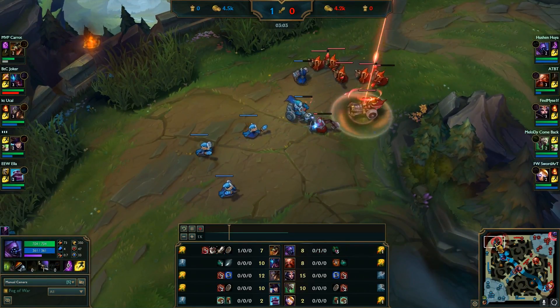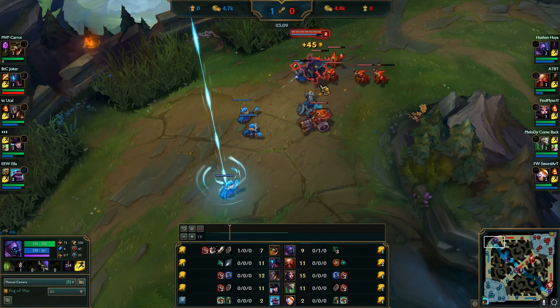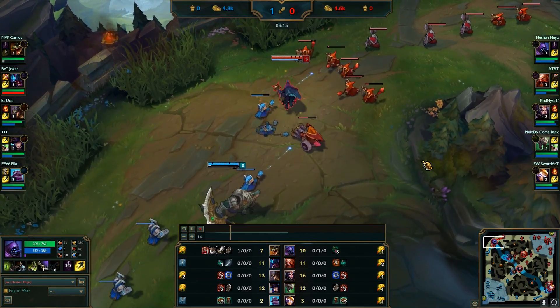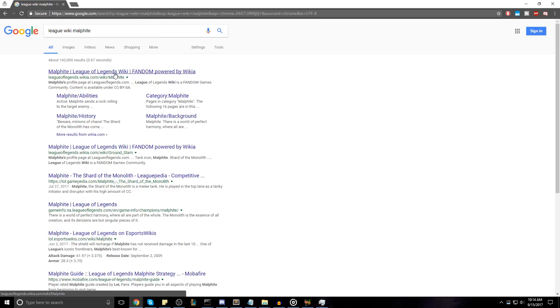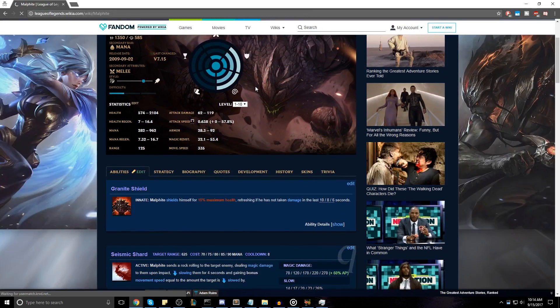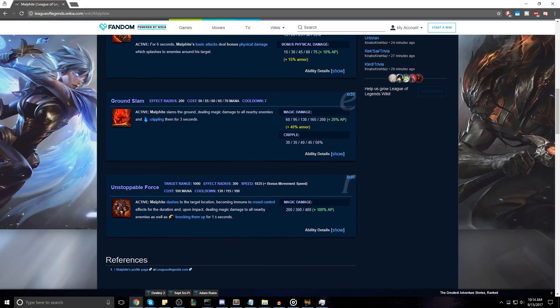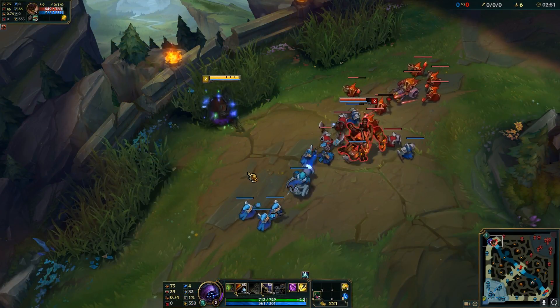Now let's move on to the next example: Malphite. If you've ever played a melee auto attack-based champion against Malphite, then you probably know the struggle of canceling your auto attack because of the attack speed slow. So what we're going to do is pull up the wiki and look at two important things: the cooldown of his attack speed slow, which is his E, and the duration of the attack speed slow. The cooldown is 7 seconds, and the attack speed duration is only 3 seconds, which means there's a 4-second window where he doesn't have access to his attack speed slow, and you want to force trades during that window.